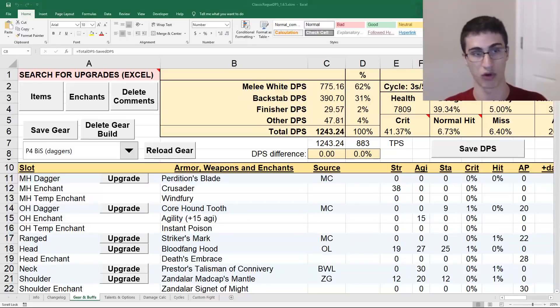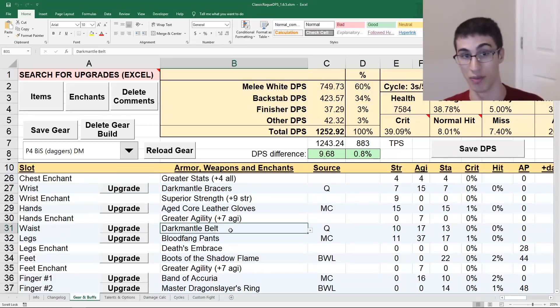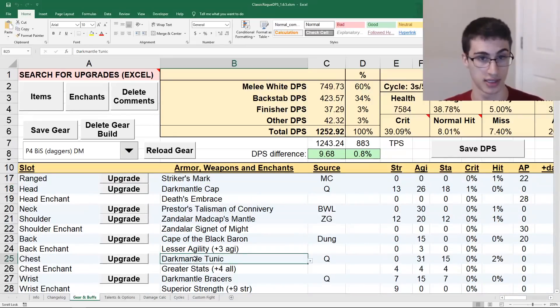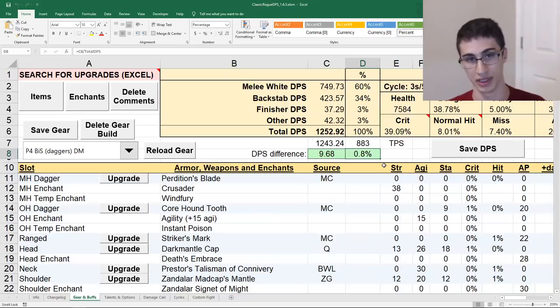Now I've pulled up the phase 4 BIS gear - exactly what comes with the spreadsheet, so you can follow along. Starting with dagger: loading in the Dark Mantle 4-piece - the bracers, belt, cap, and chest - you can see it's only a 10 DPS upgrade, and it's only 0.8%, not even a 1% increase. Not a very significant difference. In fact, like I mentioned earlier, this is a smaller difference than the difference between Shadowcraft and the phase 2 best in slot gear. Getting Dark Mantle is going to be a smaller upgrade than it would have been to change all your phase 2 BIS gear to Shadowcraft. Even if we trust the sims completely, it's only 10 DPS.